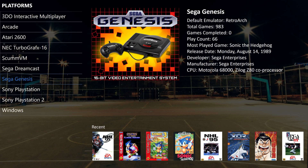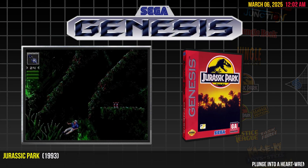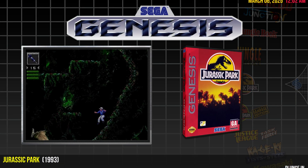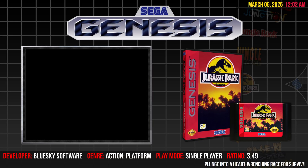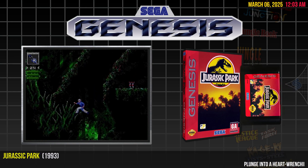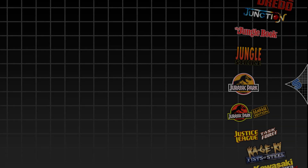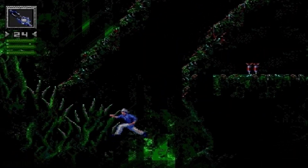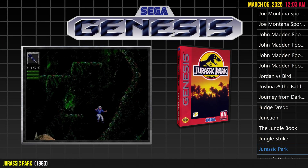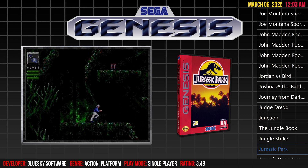Let's select Sega Genesis and take a look at game views. By default, we're in Vertical Wheel 1, a clean and simple layout. Vertical Wheel 2 adds the game cartridge in front of the box art, giving it a bit more depth. Switching to Vertical Wheel 3, we see that the cartridge now spins, which is a great effect for CD-based systems. Vertical Wheel 4 takes things even further by using the game's video snap as the background, creating a dynamic, immersive look. Finally, TextList with Details removes the clear logos from the wheel and simply displays the game names, offering a more minimalistic browsing experience.